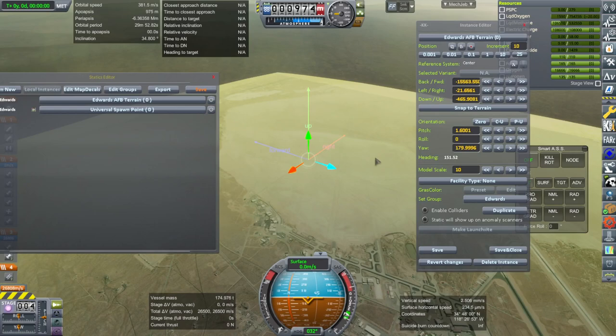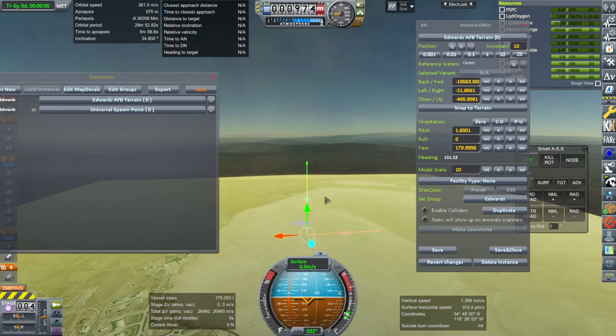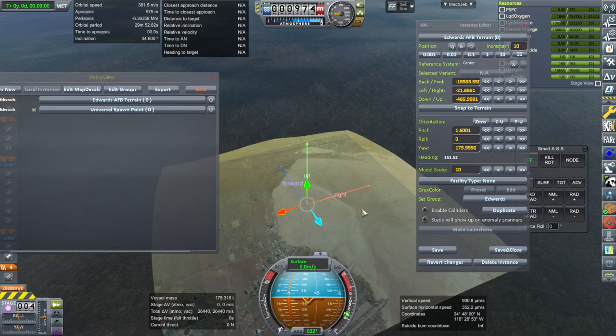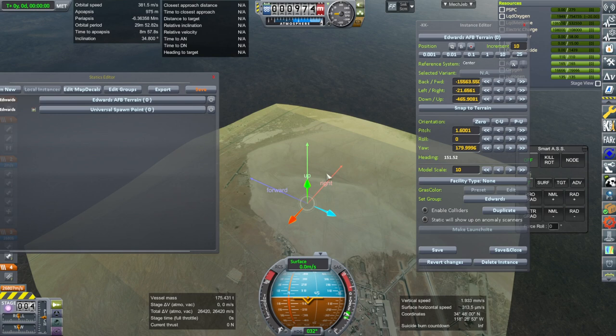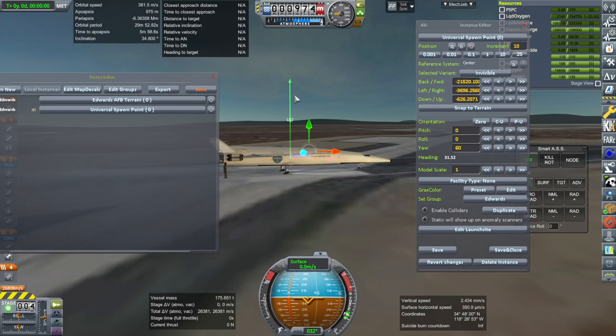It's sort of a judgment call where you place it. The best thing to do is to find a relatively flat location — you don't want to try and place this terrain where those hills are up front, because first of all that would be inappropriate, and also it will mess up the terrain because those hills will clip through. The model scale is 10, and then we can see this universal spawn point — this is where our plane spawns.